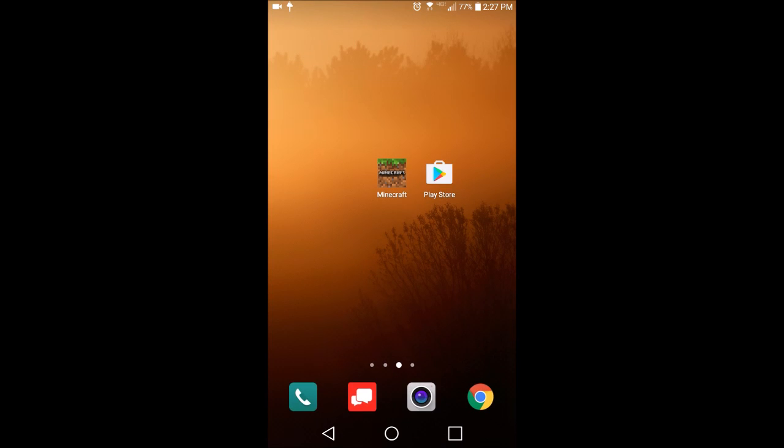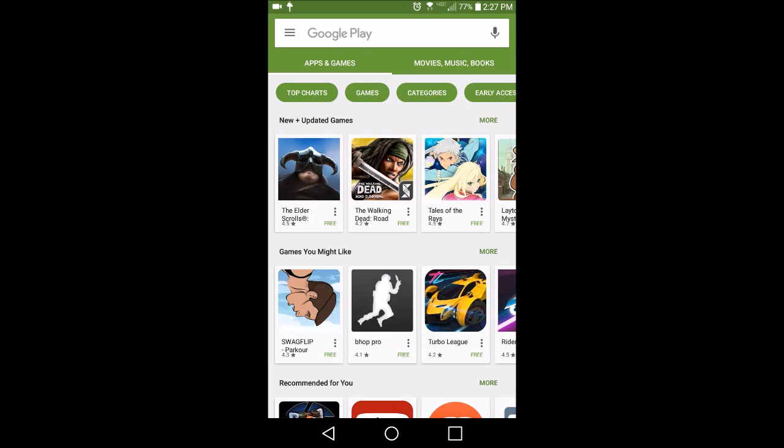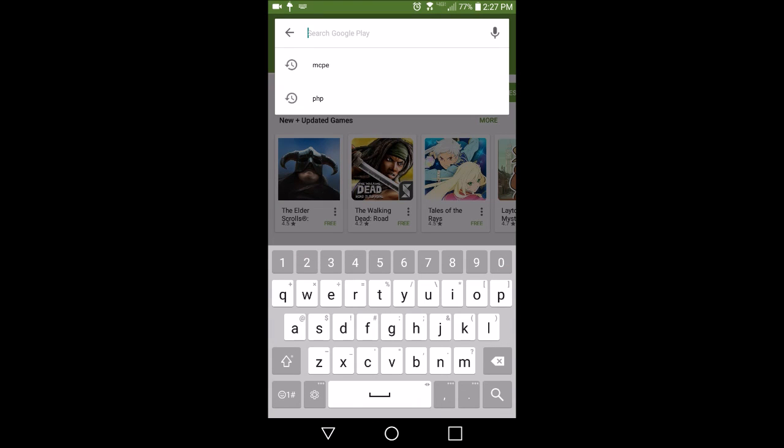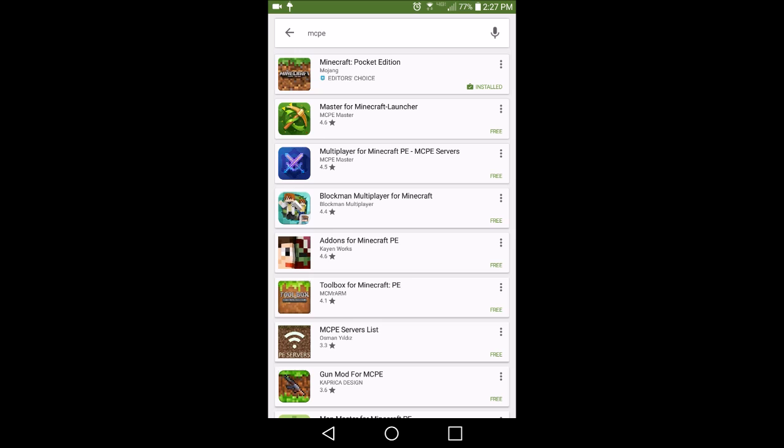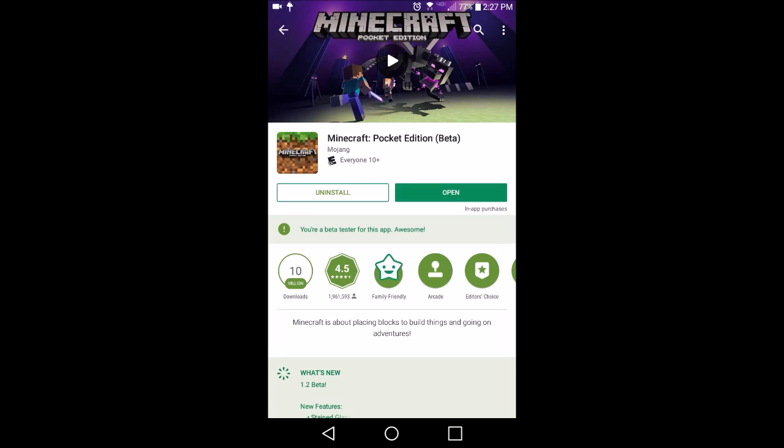We're back with a brand new video. I just got home and got a notification saying an update needs approval - it was the Minecraft Pocket Edition update. I went into the Play Store, searched up Minecraft PE or MCPE, and it showed up right there. I clicked on it and it said update right where it usually says open.